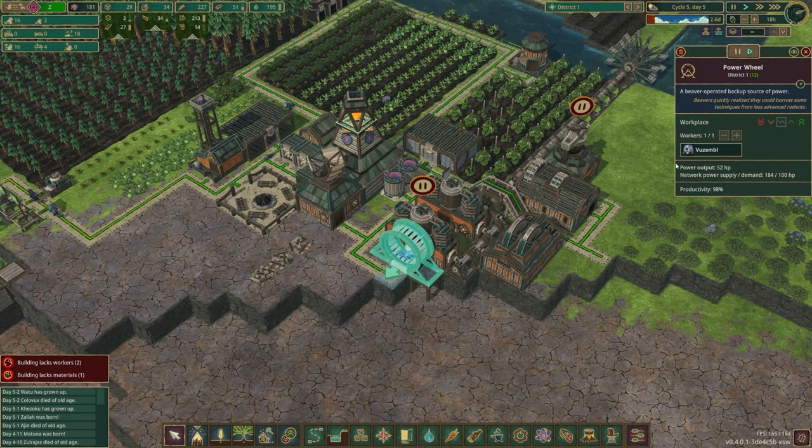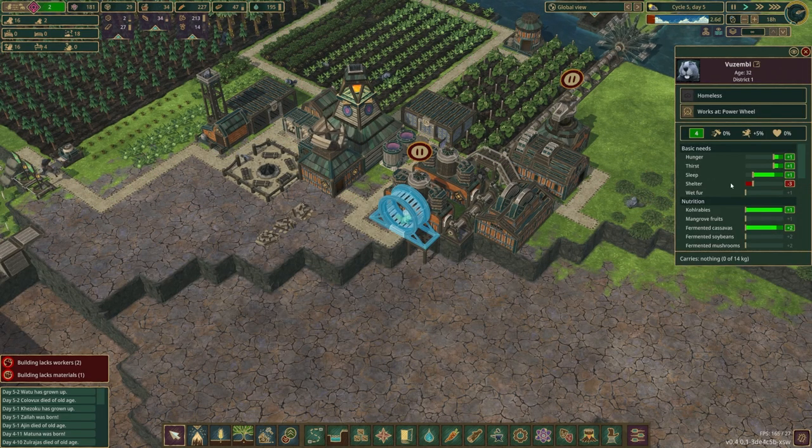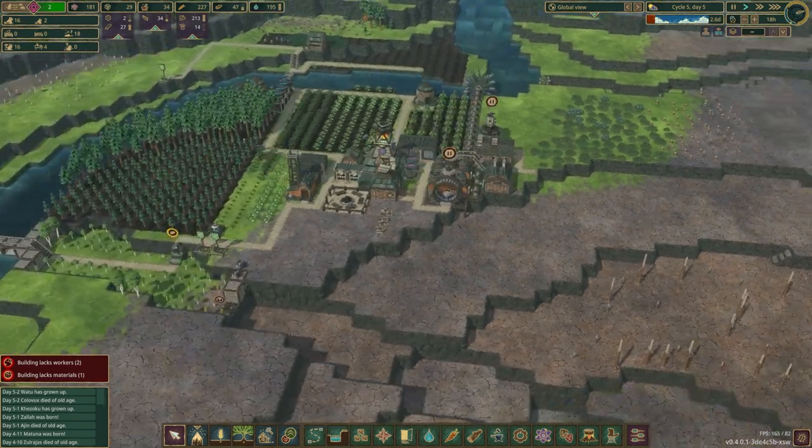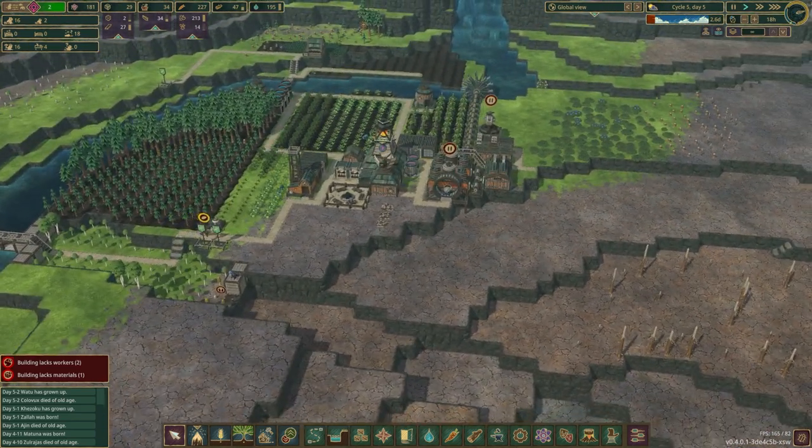This one is 52 horsepower so he must be feeling pretty good. Well, except for the whole not-having-shelter thing. We'll try and fix that this episode — I think we might be able to make that happen.